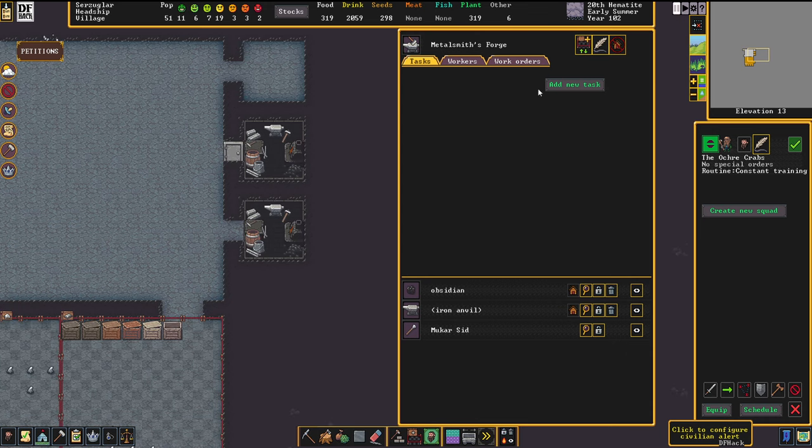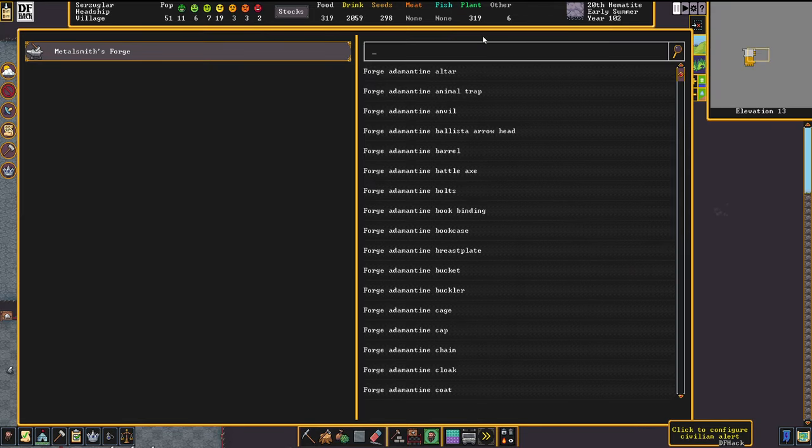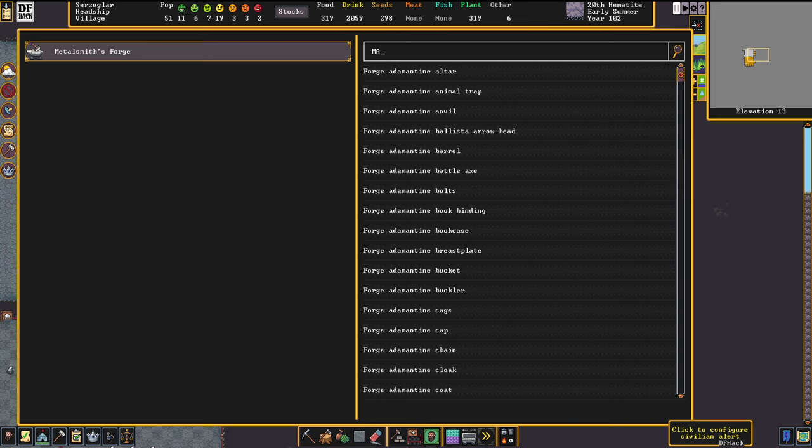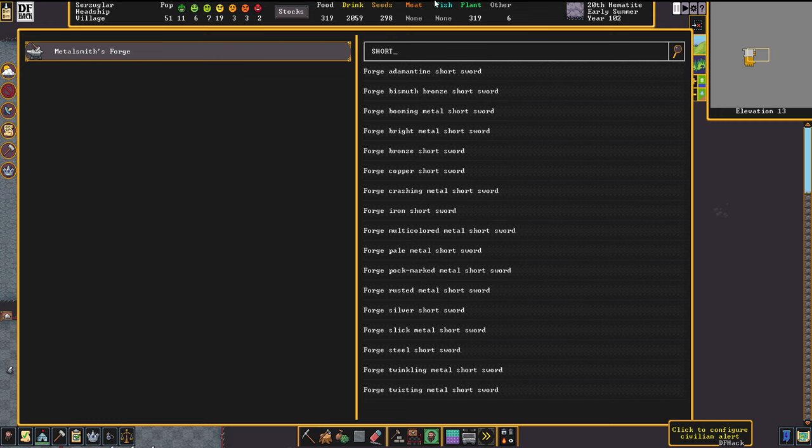The standard gear for a dwarven squad — let's go into the work orders menu. First, decide what weapon you want to use. Squads can use axes (the battle axe), which is great for severing limbs. The war hammer is a different style — make it preferably out of silver, the best material for war hammers. Skip the mace; it's just a lightweight war hammer and the war hammer is just better. The short sword is the all-rounder — between cutting and stabbing, it's the jack of all trades. And the spear is your armor penetration and critical hit weapon, really good against things with a thick hide.